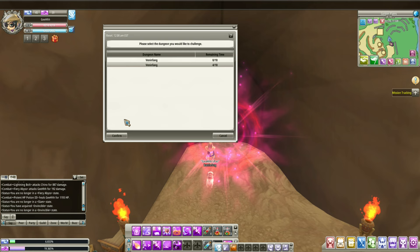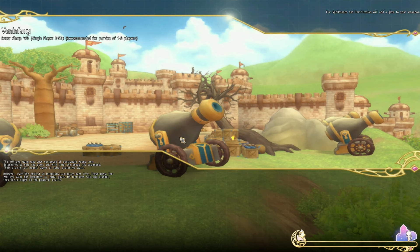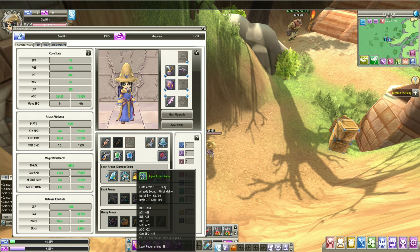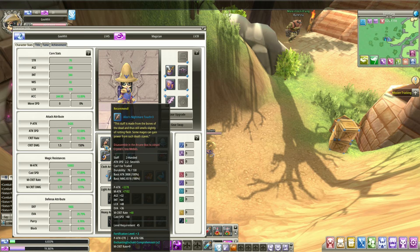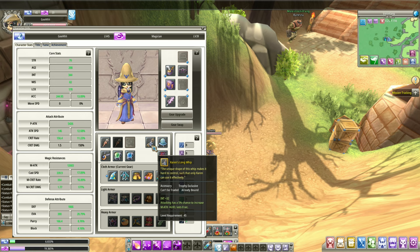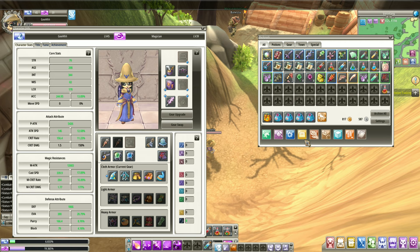Let's do Venin Fang. We're only gonna do the single player mode because the party mode is very strong, I need to gear this up. Here's my gears — I already got a few trophies for the Mage but my armors are crap. I got the Alice Nightmare Touch, upgraded it to plus 3. Don't waste your safety stones, guys. Use them at level 55 or 60 when you start getting weapons and armors that are gold, because gold armors can be archived.